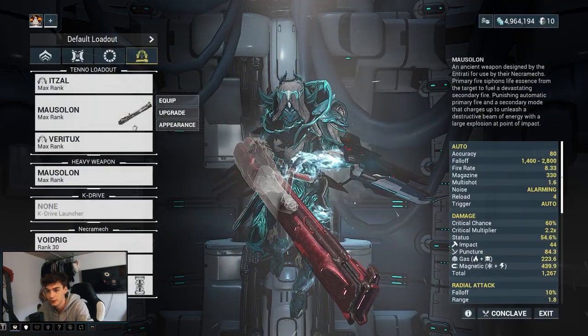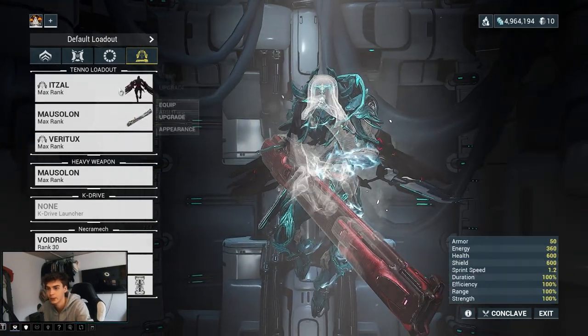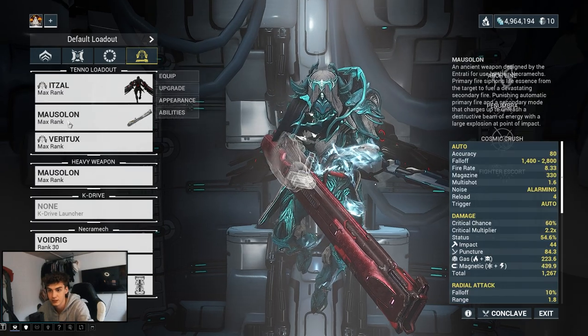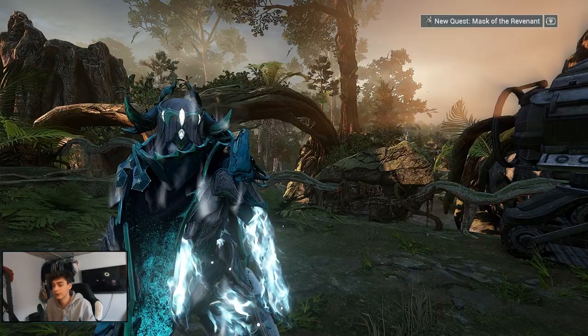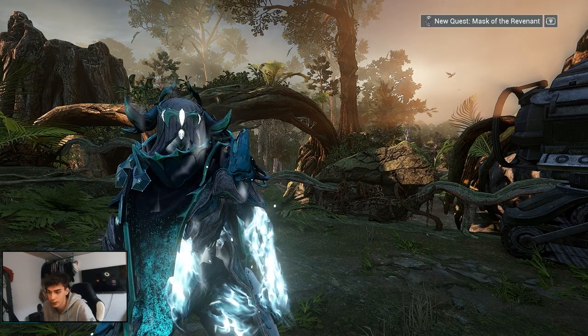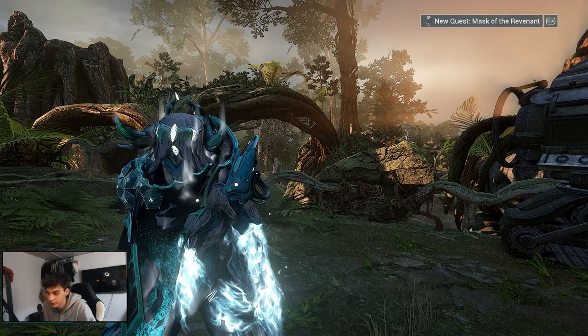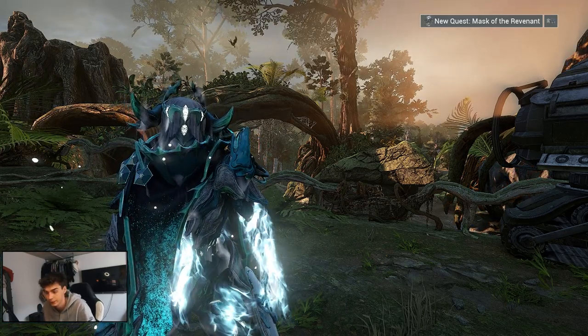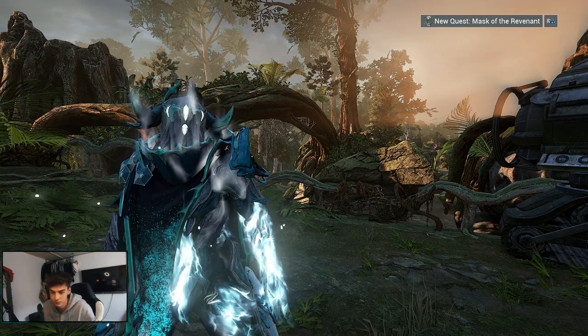So it's basically a gas/magnetic Arc Gun build — not the greatest but it works. This is the build I've been using while running through this mission. I didn't use my melee and it's not modded at all, so this is a very basic and beginner setup. If you found this helpful, feel free to subscribe and like the video. We also livestream on Twitch — link is in the description. See you next time!